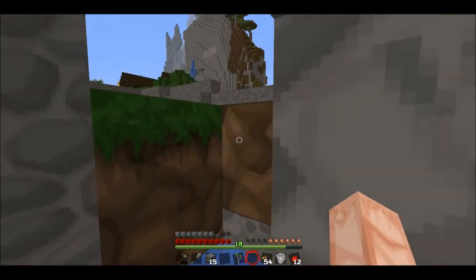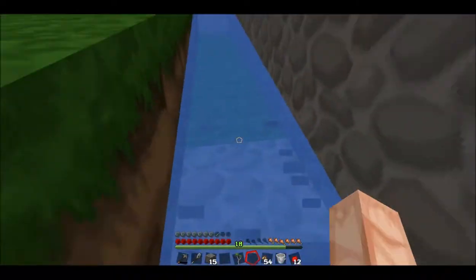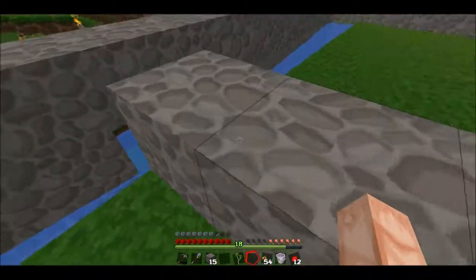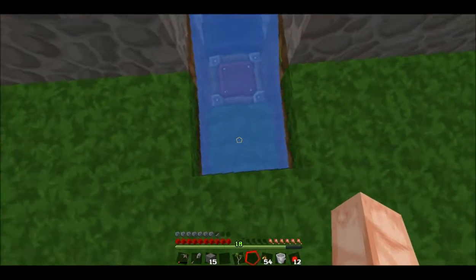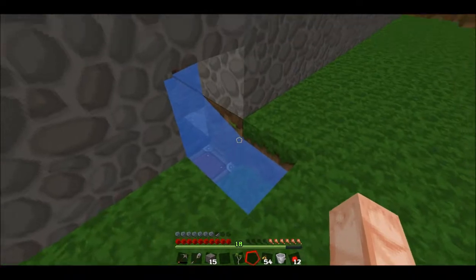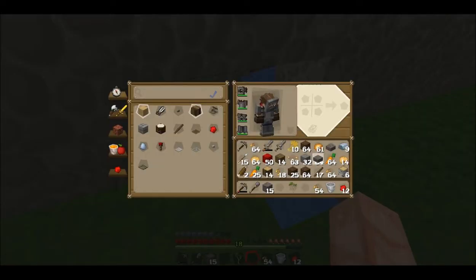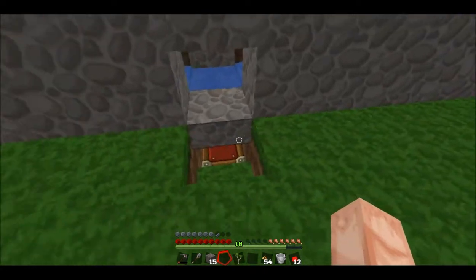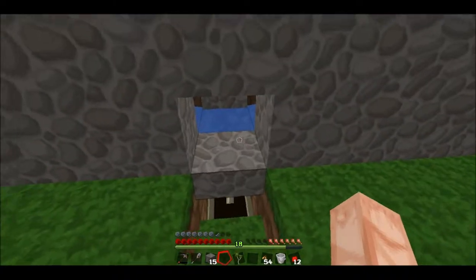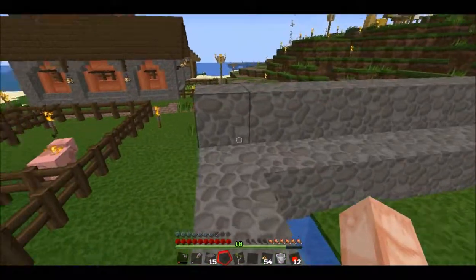Now anytime something flows here, it will flow into that stream and be fine. Now Mongo, we've got a problem here — you see this water? That's not good, that's not gonna work — all the stuff's gonna collect here. That's why we have a slab, because we can put the slab right there. It'll block off the water but we can still get into the chest.